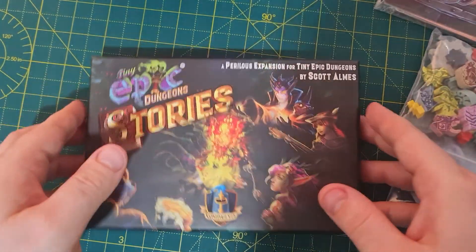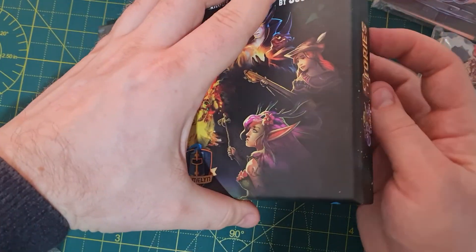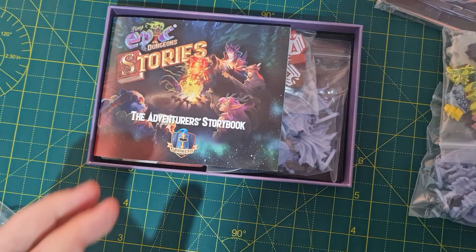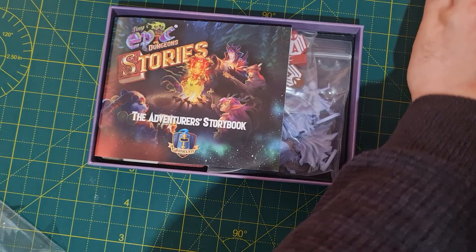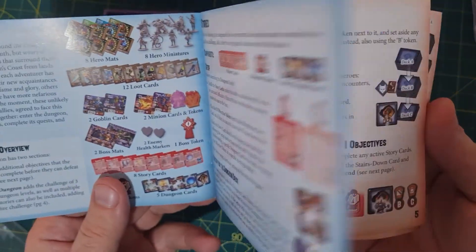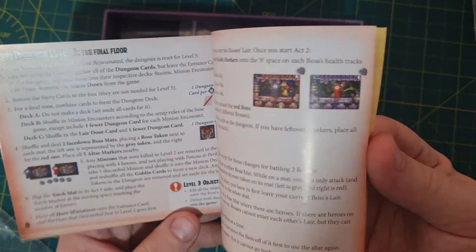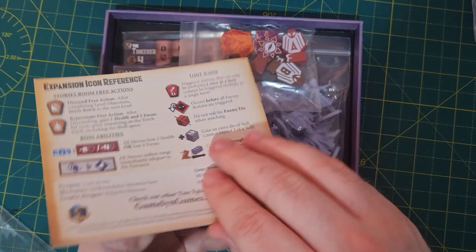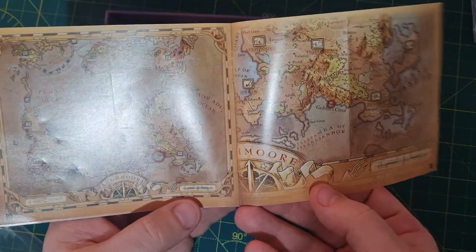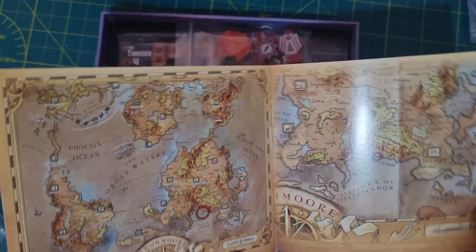Let's open the Stories box and have a look. There's another nice little adventure storybook telling you what your pieces are, the new rules, and any extra objectives.